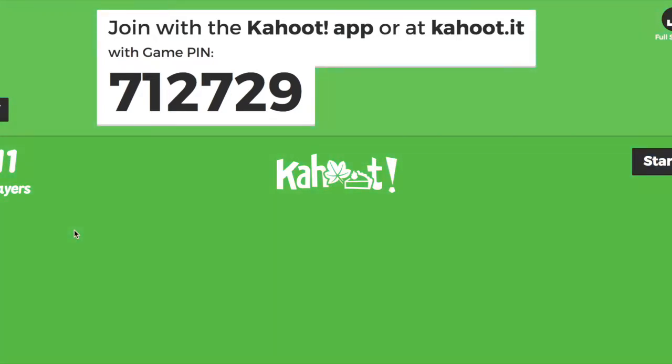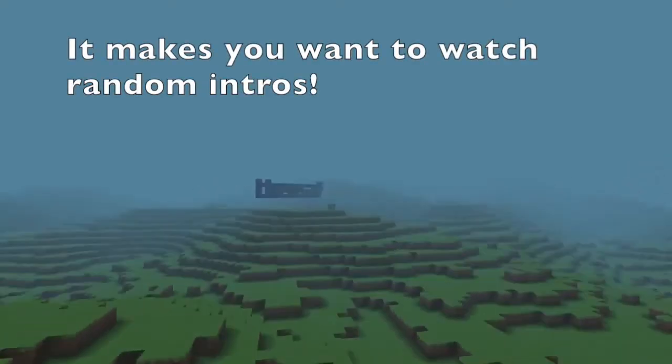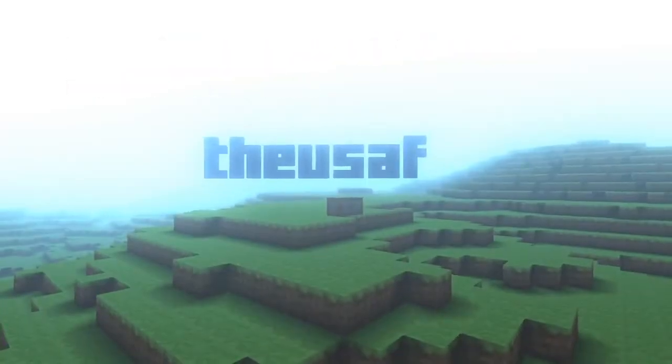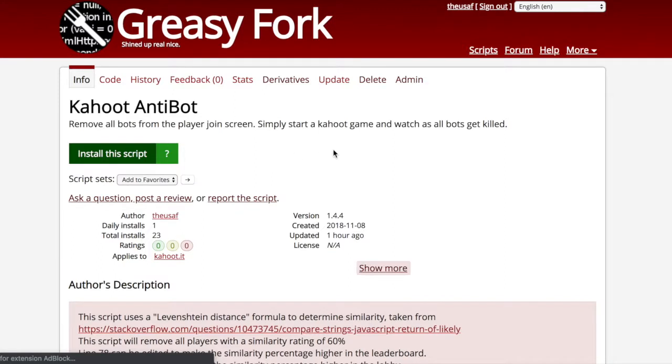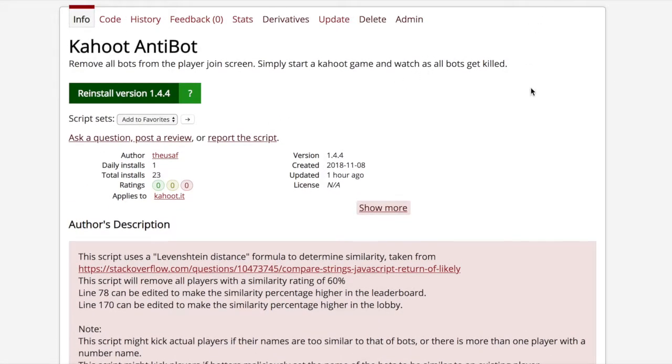Normally there would be too many to click away. However, your savior is here — the anti-Kahoot bot script has been made. Just download a script manager and click the green button. Links are in the description.